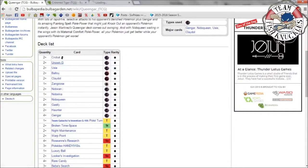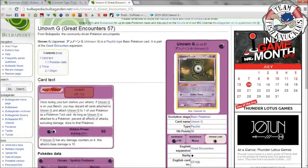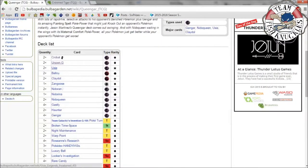Next up we have Unknown G. The Unknowns back then had a lot of different letters — we're actually getting a reprint of an Unknown now (Unknown R), which lets you discard and draw a card. But Unknown G says: once during your turn before you attack, if Unknown G is on your bench, you may discard all cards attached to it and attach Unknown G to one of your Pokémon as a tool. As long as Unknown G is attached, prevent all effects of attacks excluding damage done to that Pokémon. So paralysis, gust effects, or poison don't apply — only damage hurts it, which is pretty cool.